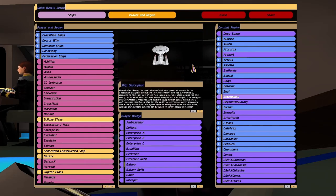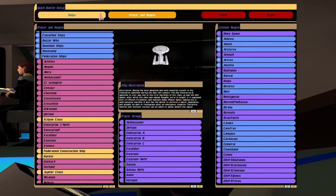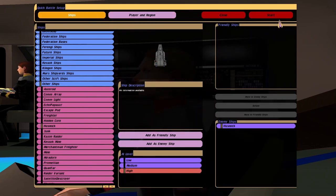Hey guys, Retro Badger here. So I downloaded a new mod off Gamefront, the Husnok Warship. I thought we'd try and recreate the battle between the Enterprise D and the Husnok ship, so here we go.